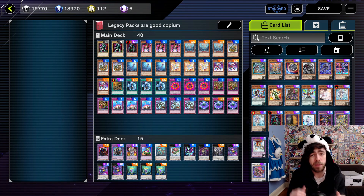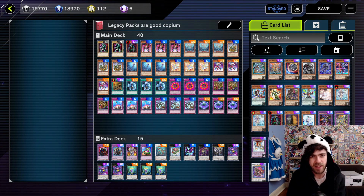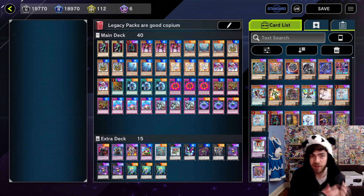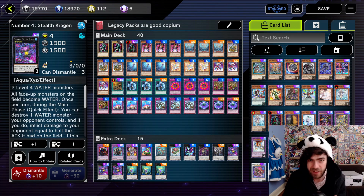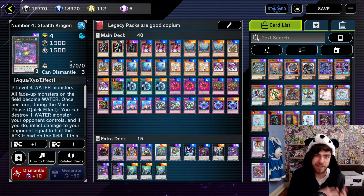So the legacy packs may be completely awful, but there is one card in the packs that stands out way above all the others — it's a card that there are actually some fairly good competitive decks completely built just around it, and it happens to be within these packs. And that is of course Number 4, Stealth Kraken. This is a card that only takes two level 4 monsters to make, and you can build an entire deck around this card by itself. Entire archetypes have actually been formed around this card in the past.